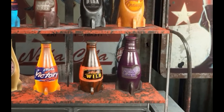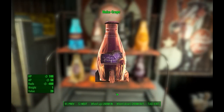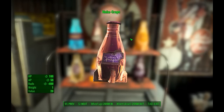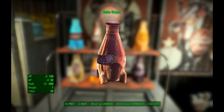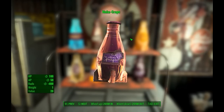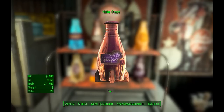And finally, Nuka Grape — another fruit-flavored variety with a rich purple coloring. No surprise there; obviously grape-flavored cola. And holy hell, does this one ever pack a punch? It'll restore 100 hit points, 50 action points, and it'll remove 400 rads. So definitely pack your Nuka Grape.